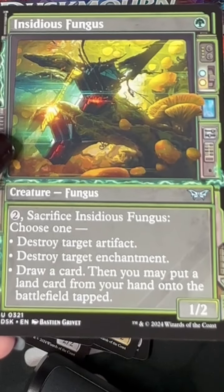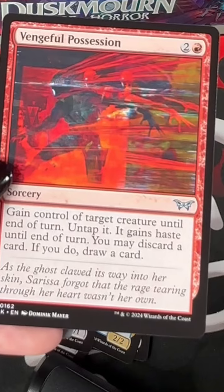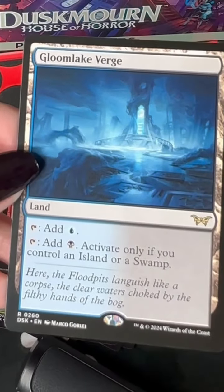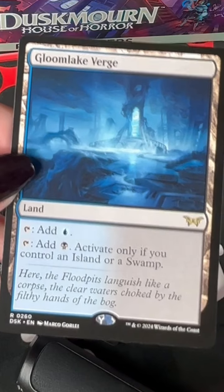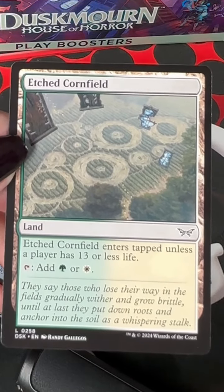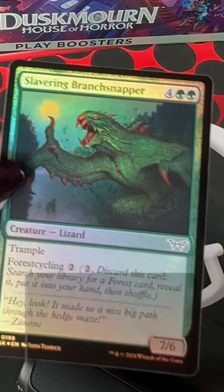Insidious Fungus — ooh, one of the alt arts. Vengeful Possession. Gloom Lake Verge. Etch Cornfield. And the foil of the pack: Slavering Branch Snapper.